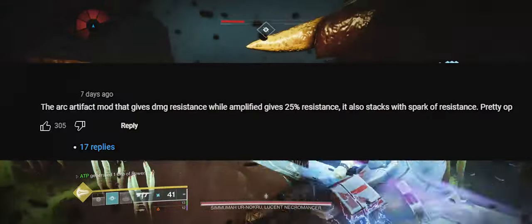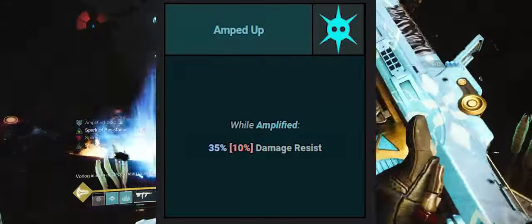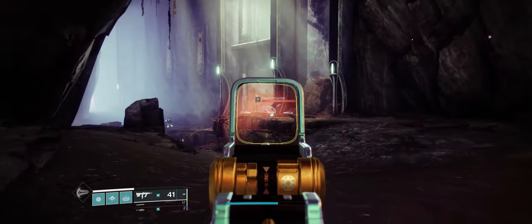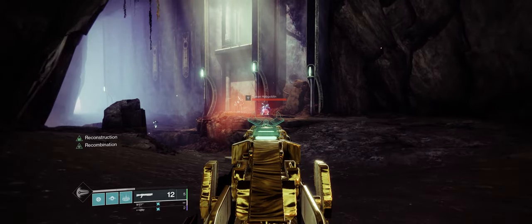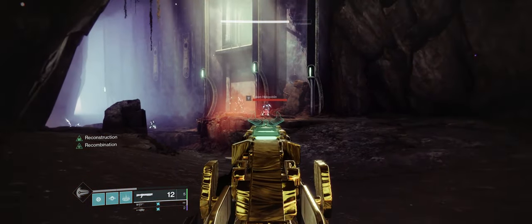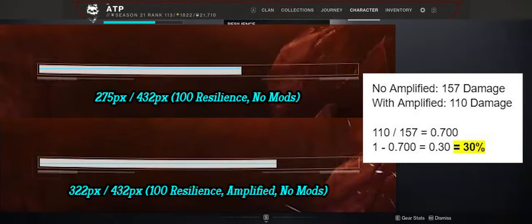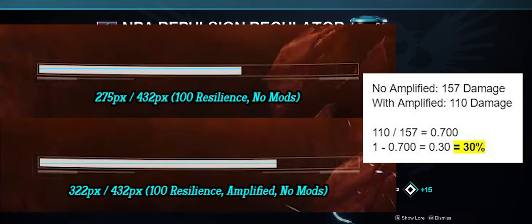One YouTube comment said 25% and it had a lot of upvotes, while the Destiny Data Compendium said 35%. To test this, I used a Hobgoblin in the Chamber of Starlight Lost Sector and tested with 100 resilience without amplified and with 100 resilience while amplified. I let the Hobgoblin shoot me three times and counted the number of pixels taken off my health. This gave me a damage resistance of exactly 30%, right in the middle of what the other two sources had suggested.